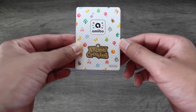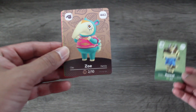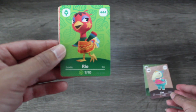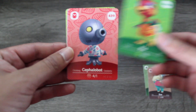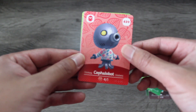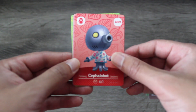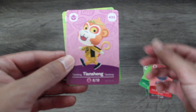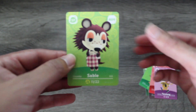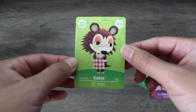All right everybody, here we are with pack number two. We've got Roswell — one of the characters I definitely wanted, a returning villager. And Zoe, another little cutie here. And then we've got Rio, another returning character. And Cephalobot — Cephalobot is our fifth little octopus in Animal Crossing. Unfortunately, one of them is not in New Horizons — let me know in the comments who's not, you'll get bonus points. And then we got another Tian Shang card — who would have thought we'd get a duplicate so early? And then Sable — what a lovely little character. Glad she's getting another card in this set.